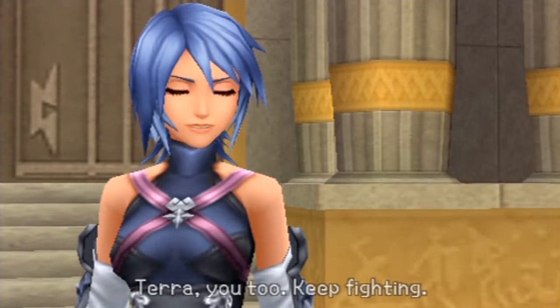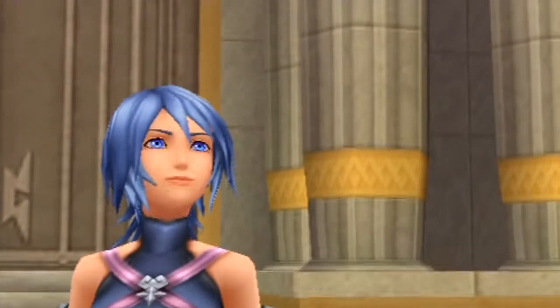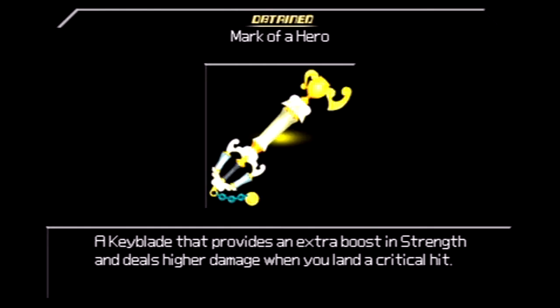That will do it for the Olympus Coliseum. Aqua is going to have to leave and search for Terra some more. We forged a D-Link with Zack and received the Mark of the Hero Keyblade. Next time on Double RPG, Let's Play with Kingdom Hearts Birth by Sleep on the PSP, we are going into the next world — Deep Space — and we'll see how far along we get. My review of the game is up on my YouTube channel, so go check it out. More reviews are to come. Take care of yourselves, gamers, and I'll see you on the next episode.